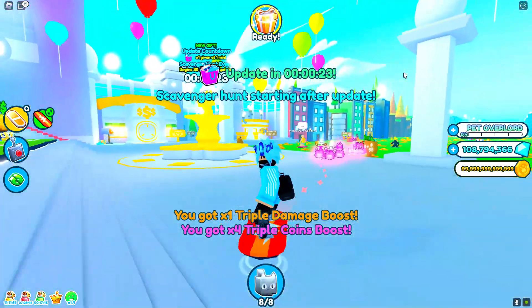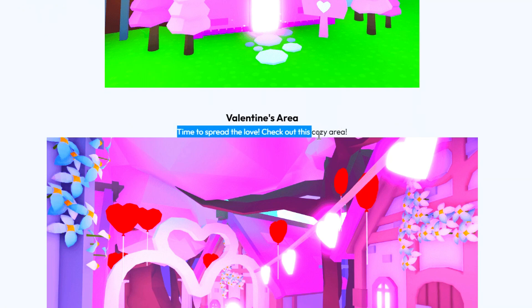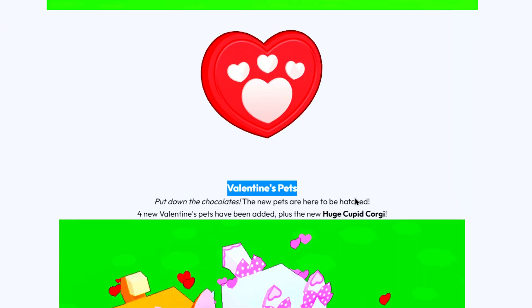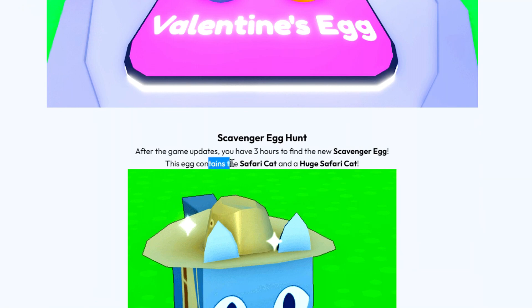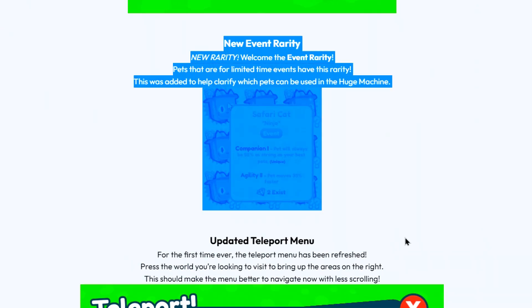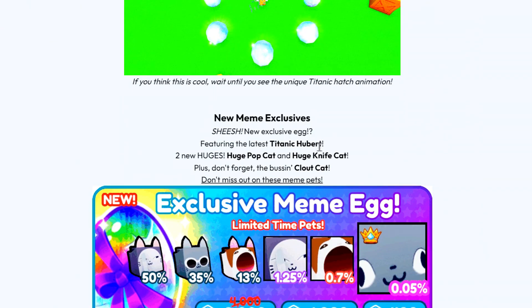The update is coming out in like 20 seconds, so I'll be back once I'm in a new server. If you guys are wondering what's new: we've got a Valentine's event — time to spread love through the entire map. There's a Valentine's currency, extra hearts, Valentine's pets, and Valentine's eggs. The scavenger hunt lets you find the scavenger egg within three hours — pretty sick!